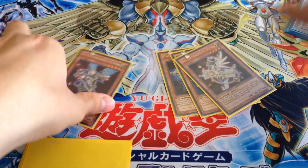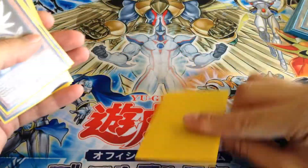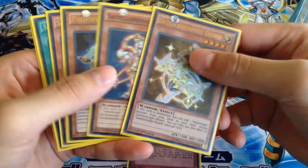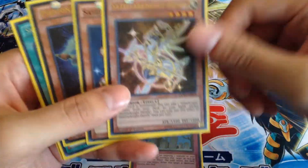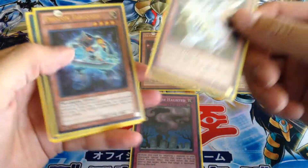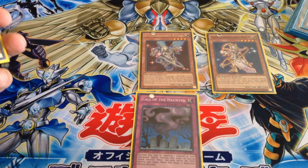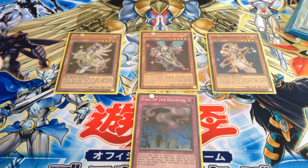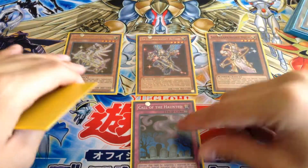You can also use Call of the Haunted during your opponent's end phase. If Altair is in the graveyard, you can bring back Altair — Altair's effect goes off — and you can bring back Vega from the graveyard. Vega's effect activates, which lets you Special Summon a Sotelar Knight monster from your hand. Say you have Deneb — you search out using Deneb's effect. So you just got three monsters during your opponent's turn just like that.